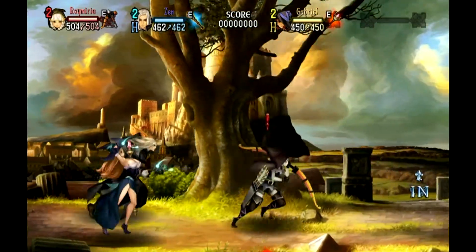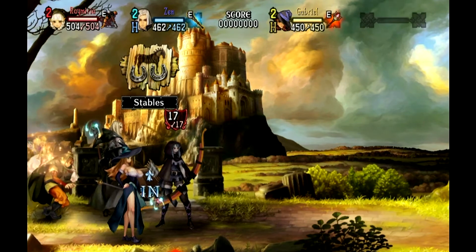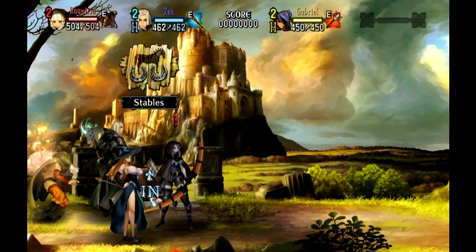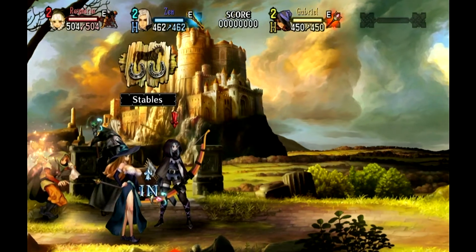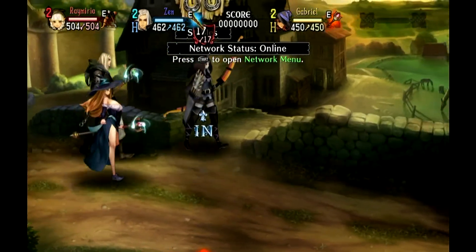So the plan is on this video for me to defeat the red dragon and get the final talisman that I need — you can see an empty slot there. And also, fingers crossed, to play with a friend online. We'll see how it goes. Hopefully we can play together; I'm not too sure what version of the game he has, but anyway, let's get going.